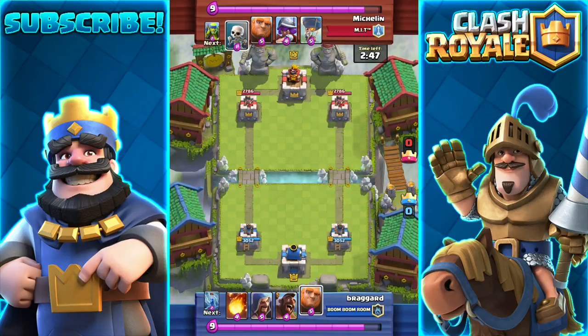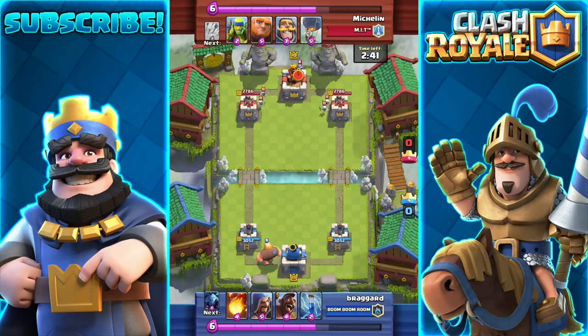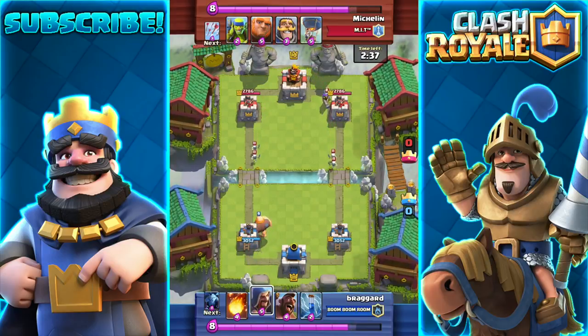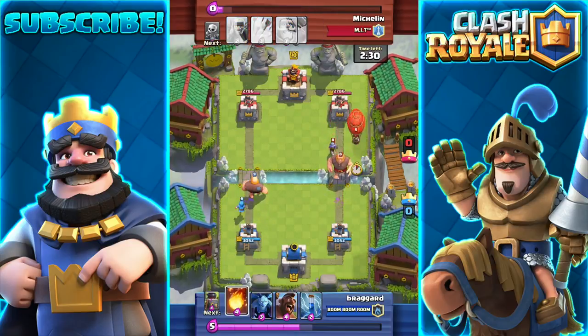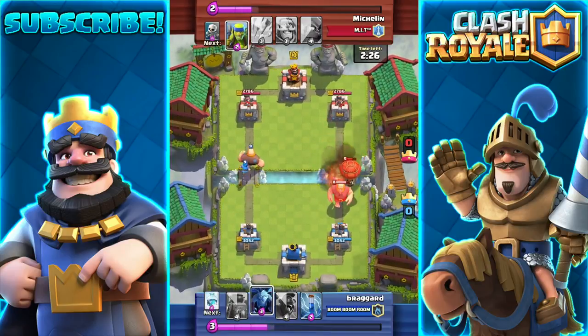What is up guys, this is RevyTV. In today's video, I'm going to be showing you guys how to get a different texture pack in Clash Royale. I mean, we're going to be playing Craft Royale — a Minecraft version of the game Clash Royale, also known as a different texture pack of Clash Royale, also known as Minecraft Edition of Clash Royale, also known as Clash Royale Pocket Edition.